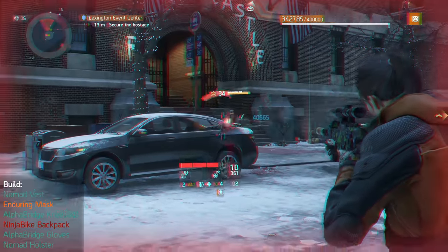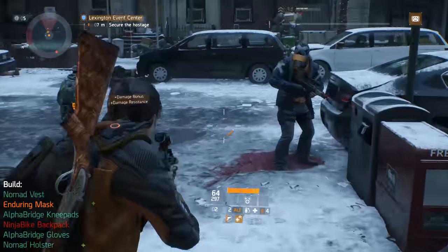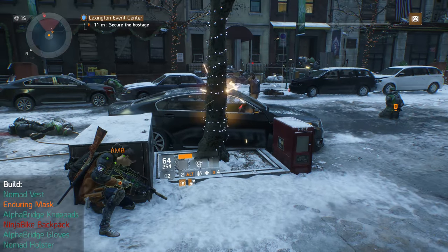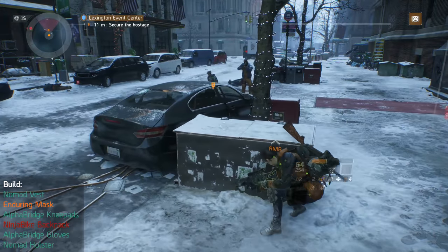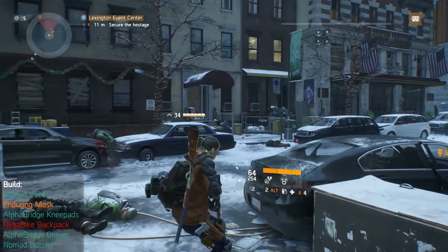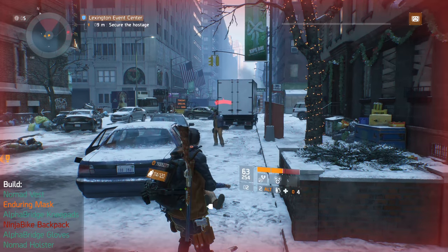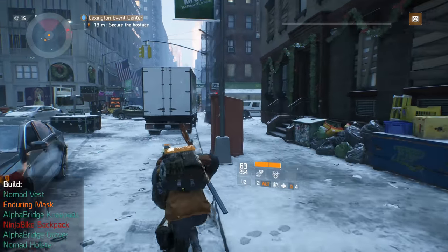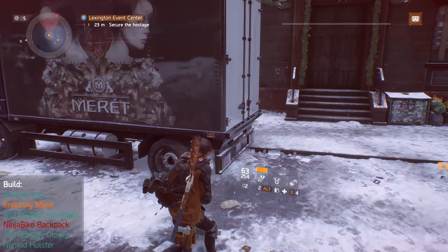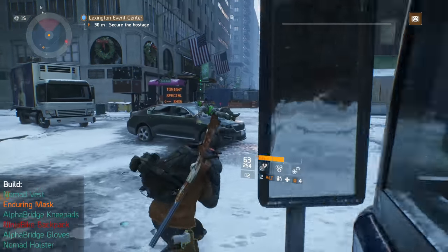The other high end piece that combines well with these bonuses is the even more rarely used Enduring Mask. I used this a lot back in 1.5 when Alpha Bridge was meta because it gave me a huge amount of sustain in my last health segment, allowing me to take advantage of talents like Unforgiving which gives a 25% damage boost when you're in your last health segment. What Enduring does is completely remove the health regen cooldown as soon as your health dips into the final segment, so you get a constant double-speed health regen from Alpha Bridge in that last health bar. You can see here as soon as my health gets low it regenerates immediately to fill up that last bar, and then the three-piece Nomad trickle allows us to continue regenerating through to the full bar.